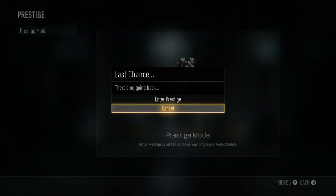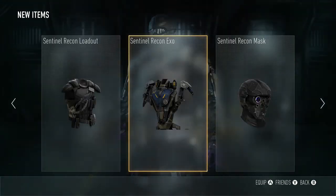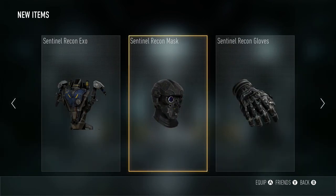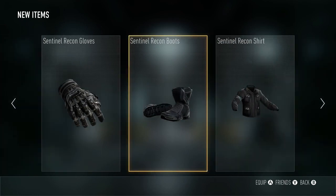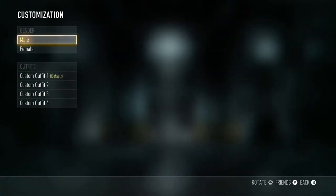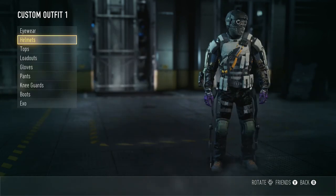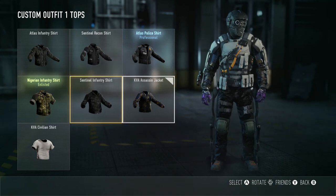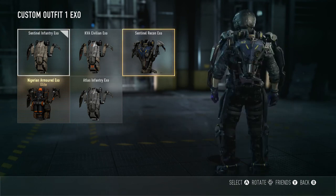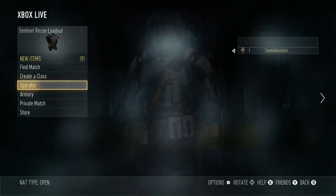I'm going to permanently unlock the HBRA3. Alright, I'm first prestige now, guys, and I get some stuff with it. We got the Sentinel Recon loadout — Sentinel Recon Exo, Sentinel Recon mask, Sentinel Recon gloves, Sentinel Recon boots, Sentinel Recon shoes — basically everything. Operator customization: I like that helmet. Got a new top too. That's the Sentinel Exo. Pretty cool boots as well. I think that's pretty much everything you get.